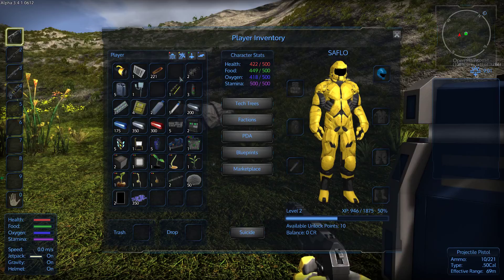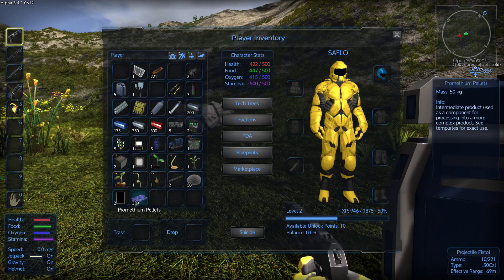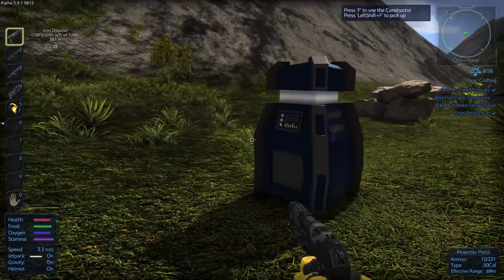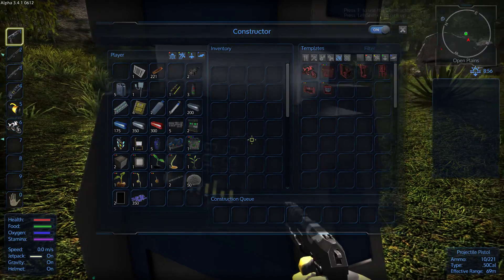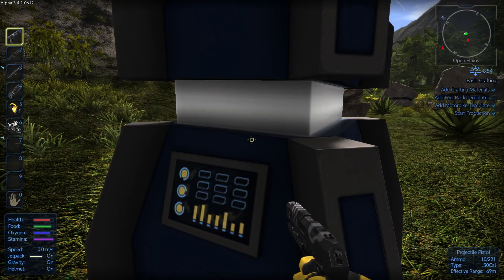A drill. I'm putting a flashlight on my face. Fuel pack. The pod came with more stuff, but it's gonna be a harder way of surviving.